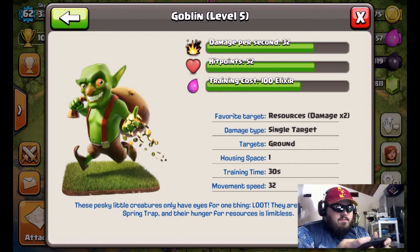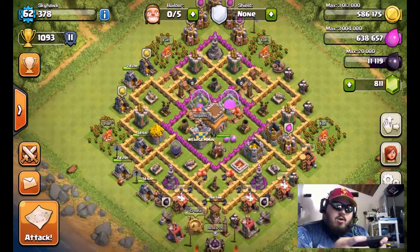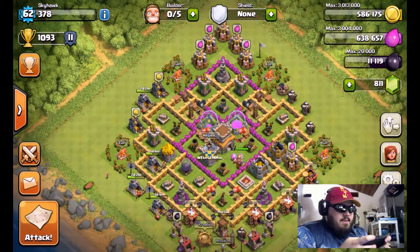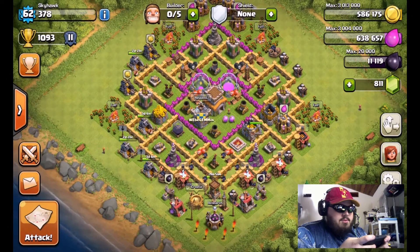Goblins move at speed 32, have a 30-second training time, and a housing space of one — so they cost next to nothing and take up almost no space. Right now I'm sitting on 180 of them, and with that many you can take just about any resource farming base. My goal is to aim for bases that have at least 100,000-plus of any resource. Replenishing them is quick and easy.